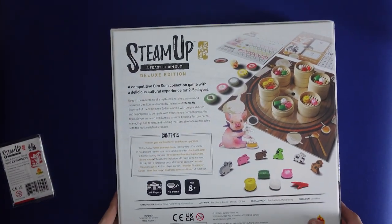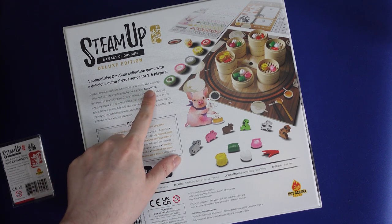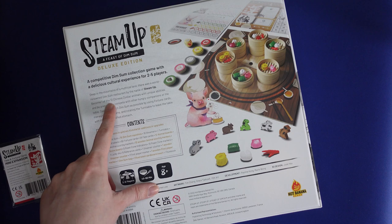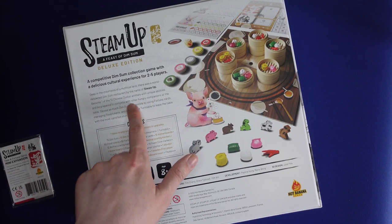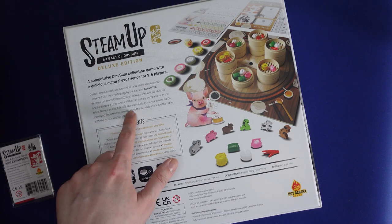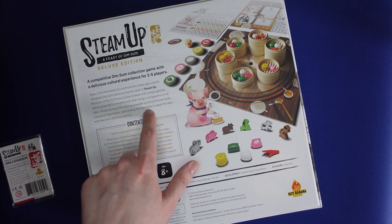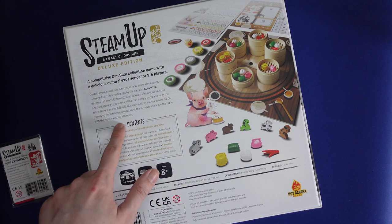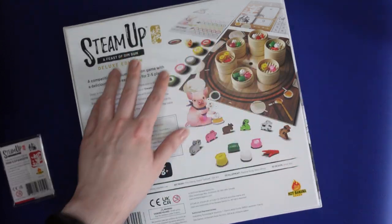What is Steam Up all about? Well, it's a competitive dim sum collection game with a delicious cultural experience for 2-5 players. Deep in the mountains of a mythical land there was a world-renowned dim sum restaurant by the name of Steam Up. Become one of the 12 Chinese zodiac animals with unique abilities and compete with other hungry companions at the table. Devour as much dim sum as possible by using fortune cards, managing food tokens, and rotating the turntable to leave the table with the most satisfied customers. And there are lots and lots of lovely components.